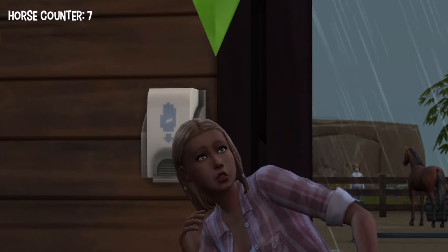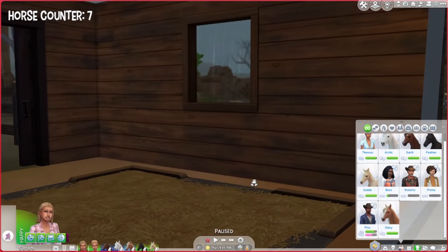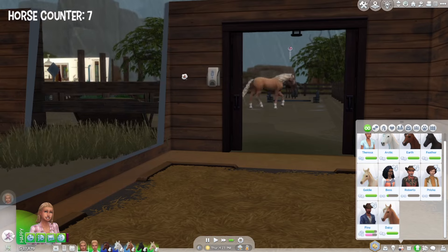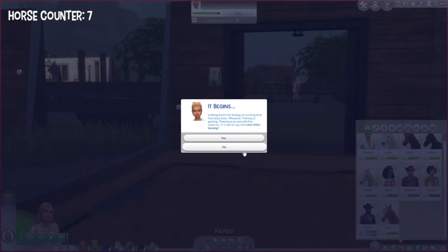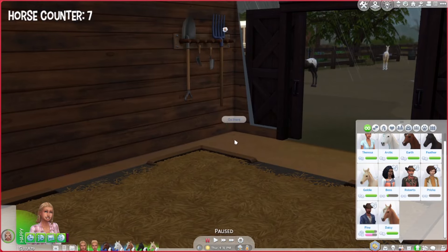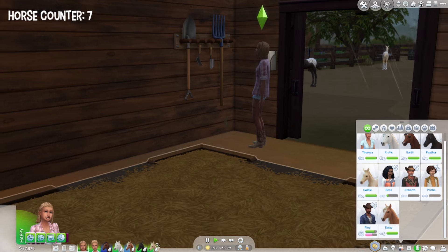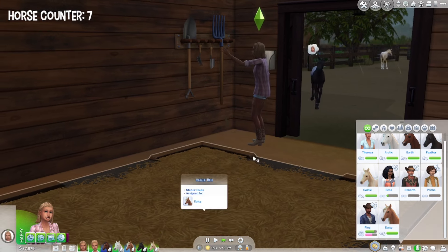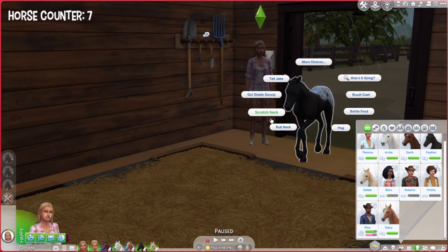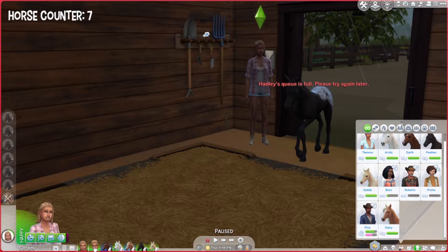We can work on some baby stuff. Something starts happening — I think she's just scared. After some chaos getting her in position, I have Hadley ask Feather to come inside. There we go — Feather's in. We're going to talk to her, scratch her neck, bottle feed, and all of that.